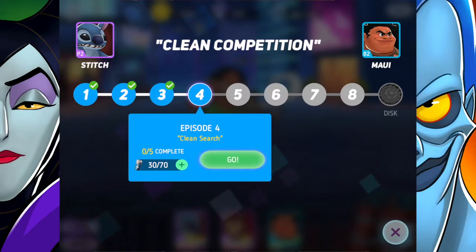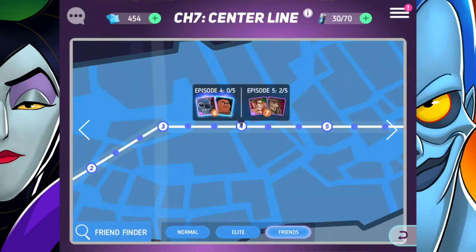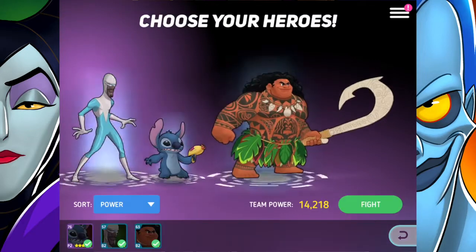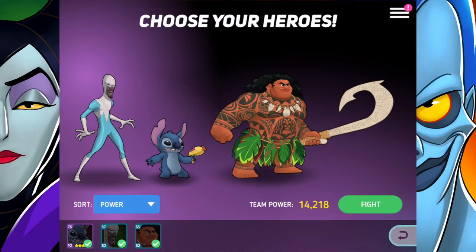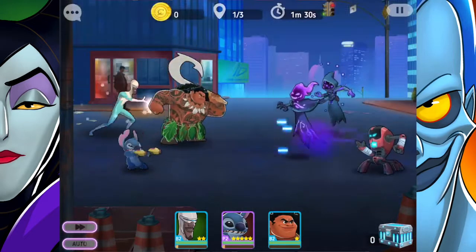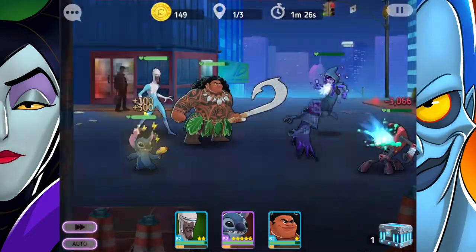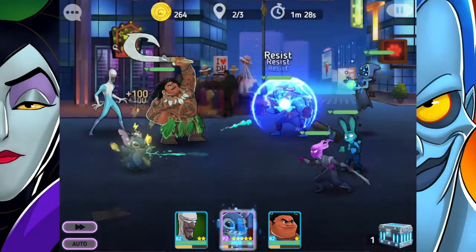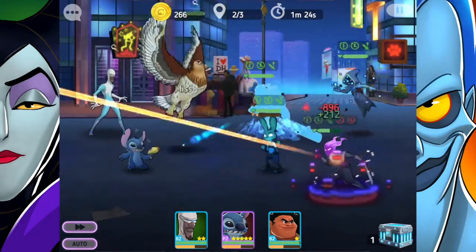Episode 4: Clean Search. Annoyed with Maui, Stitch starts to look for the cleaning supplies. Frozone is going to be the useful hero this time. I'm not sure if that's a good thing or bad thing — it's definitely not as good as Jack Sparrow, I'll just put it that way.